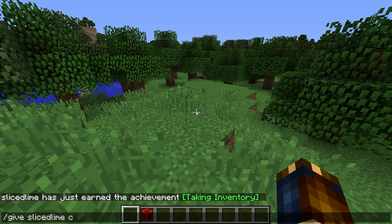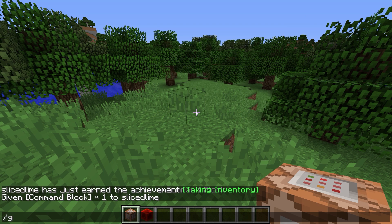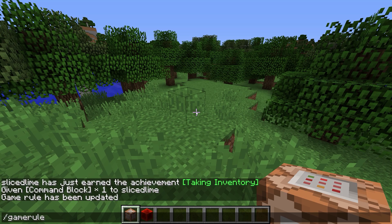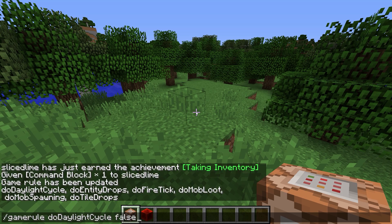Start by giving yourself a command block. We're gonna do gamerule commandBlockOutput to false. This is not going to be a clock-focused tutorial but we will be using a clock later on to show something, so I want to turn that off. We're also going to turn daylightCycle off.